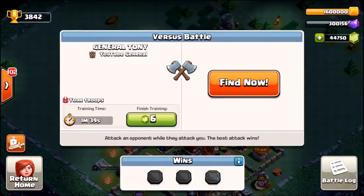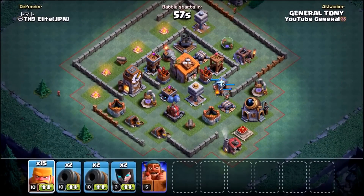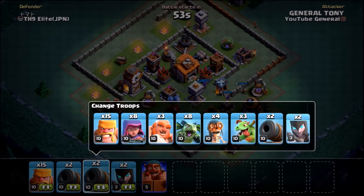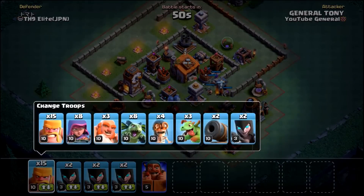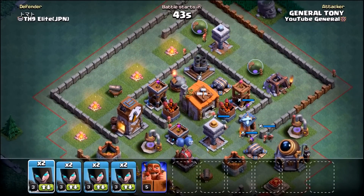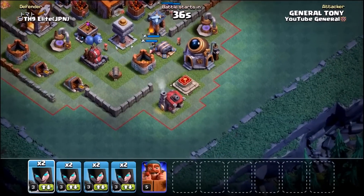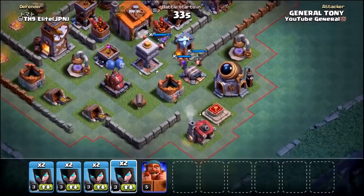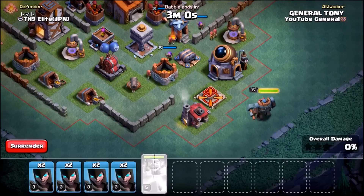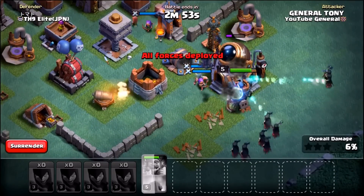Six gems to train up; let's find a match. We are going to do an entire Night Witch army to check them out — see if they're awesome, if they suck, or if they're overpowered or underpowered. We reduce the Cannon Carts and Rage Barbarians and go with all Night Witches. We spawn them on the right-hand side, aiming to take out the Crusher.